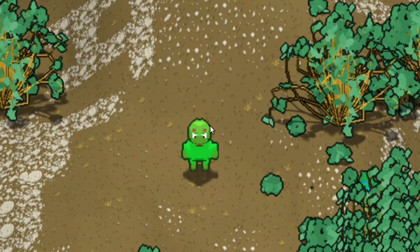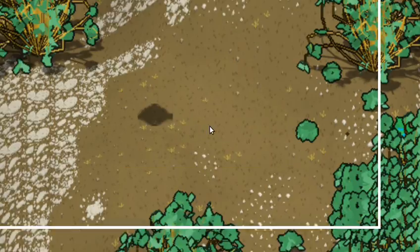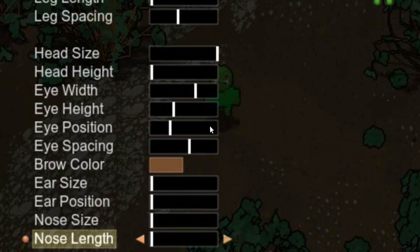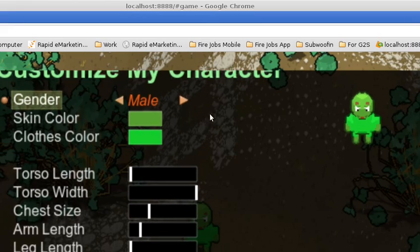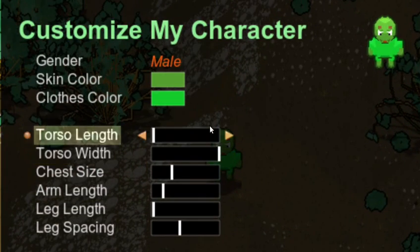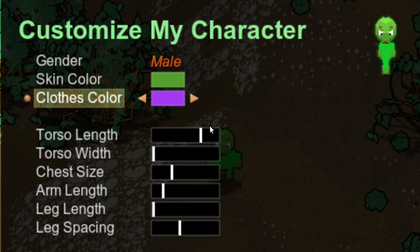Two of the other major things is the character editor. The customization is finished, so far at least. The UI works with the mouse now too, which is another good thing. We've got all sorts of parameters — torso length, torso thin. We can just play around with these. By tweaking a few of these parameters, we can get a totally different look.